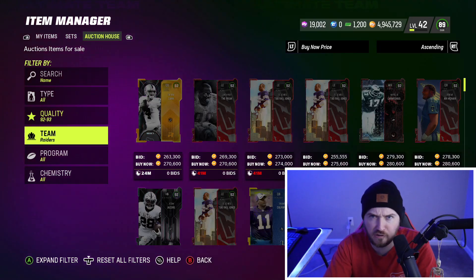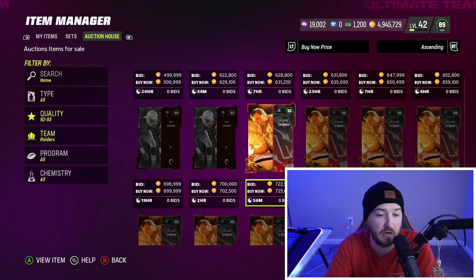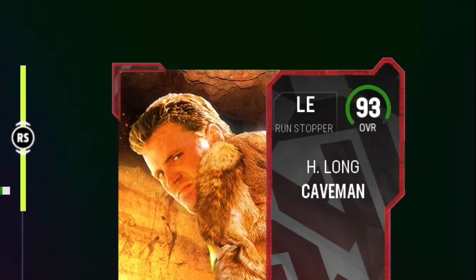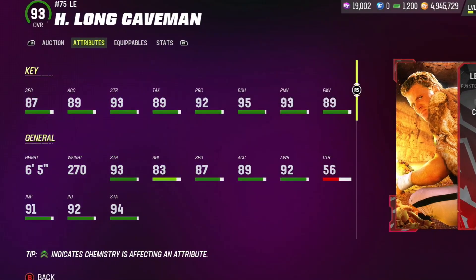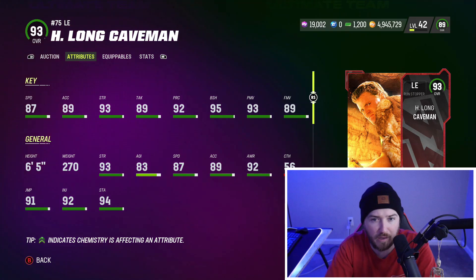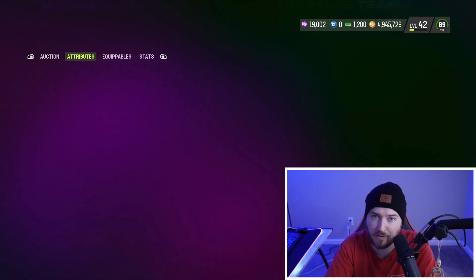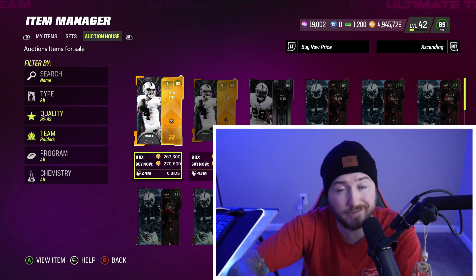Let's take a look — Howie Long is an all-time great Raider. He's probably expensive, 750,000 coins. He's gonna have 87 speed, 89 accel, 93 strength, 89 tackle, 92 power, 95 block shedding, 93 power move, 89 finesse move. This card is very good — he's 6'5", a run stopper archetype, you can use him as a QB spy if needed. He's a big dude, but Raiders finally get another edge man, another piece for the Raiders squad.